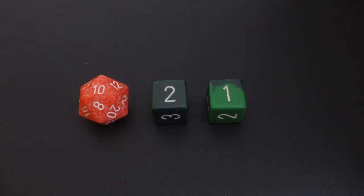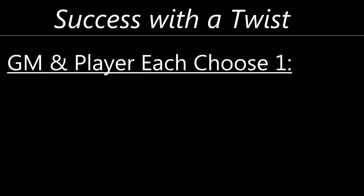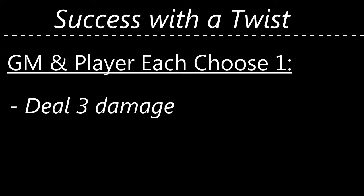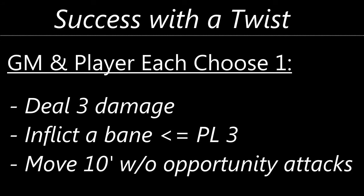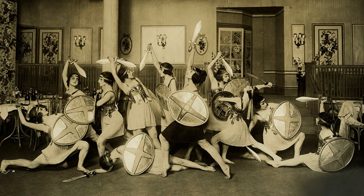Let's roll again. This time we only rolled a 13, less than the guard defense of 15. While this could just be counted as a miss, the rules of Open Legend have a core mechanic that encourages success with a twist. You can choose, instead of missing, that both the player and the GM select one of three different options to inflict on the other: deal 3 damage, inflict a bane with a power level less than 3, or move 10 feet without opportunity attacks. The goal is to never waste a roll and keep the action moving toward an epic conclusion. For example, you choose to knock down the enemy, but as they fall, they grab your shirt and bring you down as well — you both are now affected by the knockdown bane.